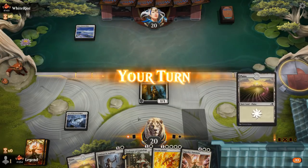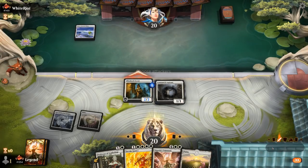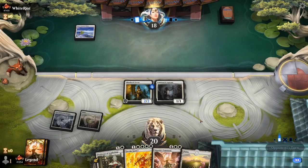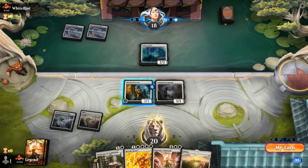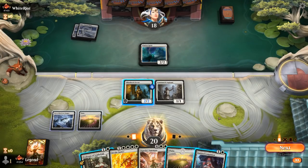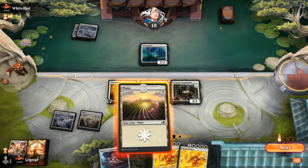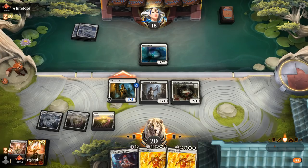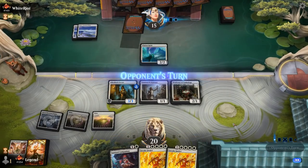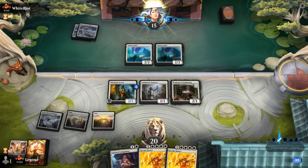Turn one Plains, so opponent could have all sorts of disruption. Play Aspirant for now. Turn two it's going to be a Clarion Spirits, that's fine. Could go for Companion this turn or Professor discarding Summons, which is probably fine. Another Invoke Justice. The Companion can help us hit our land drops as well. Another Clarion Spirits; opponent can start going wide once they can double spell.